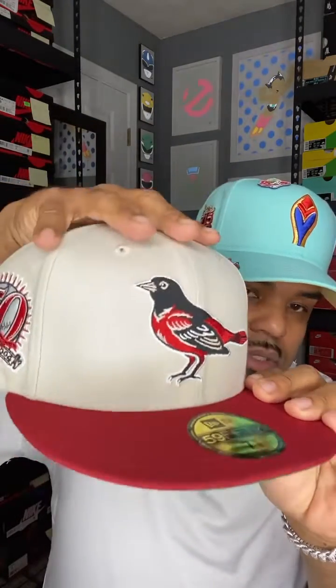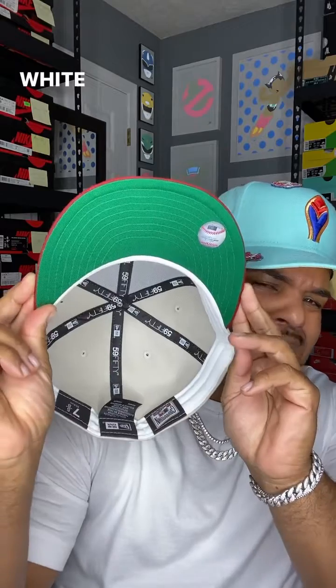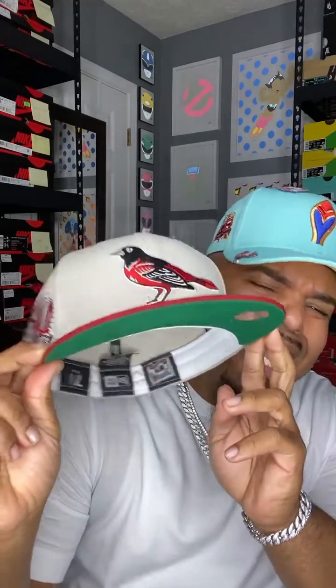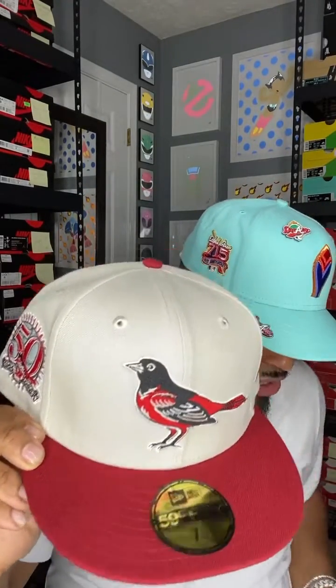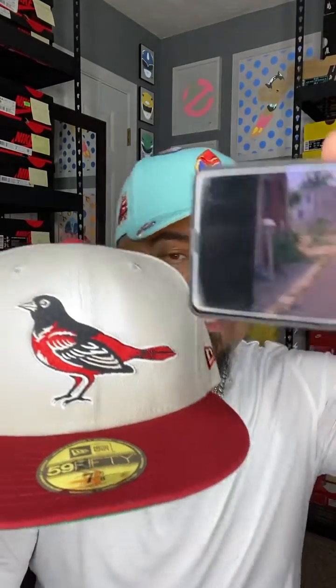Stone crown. Brick red visor. Classic green UV. White guts. Classic green. Look — it looks just like Hamsterdam.